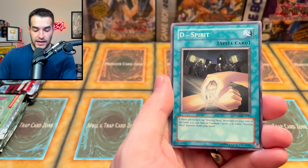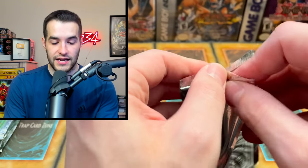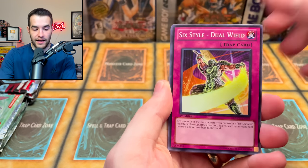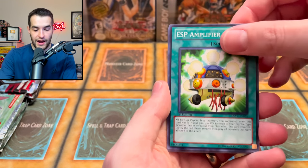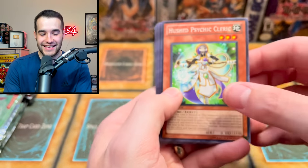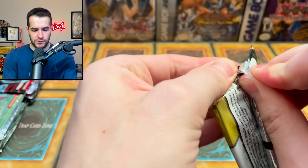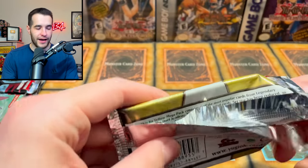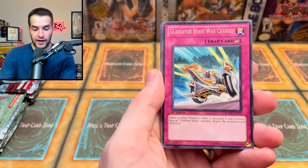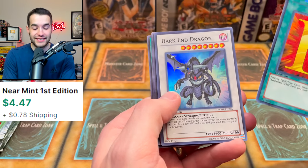This has been a good opening for sure. Elemental Hero Neos, Orbit of Bombardment, D-Spirit — Dark City is back at it again. TGX1, the Sixth Style, ESP Amplifier, and the Hushed Psychic Cleric. Ra Yellow Mega Pack — let's pull something cool. Rainbow Gravity, Neos, System Down, Gladiator Beast War Chariot with a shifted name — that's weird. Six Samurai Zanji and Righteous Justice. Dark End Dragon — that's worth a couple bucks.